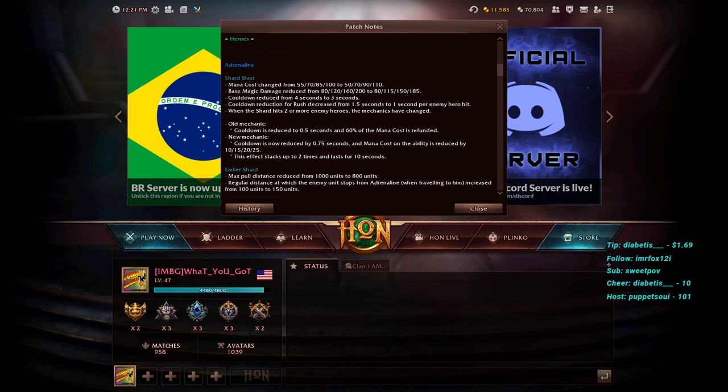Moving on to heroes, starting with Adrenaline. Shard Blast mana cost changed: level one costs less mana, but levels three and four cost more. Bonus magic damage is reduced at higher levels — level one stays 80 magic damage, then losing 5, 10, and 15 damage per level, so at max he loses 15 damage per Shard Blast. Adrenaline was able to spam this spell very frequently, and he's very annoying to play against, dealing lots of damage in a very short time.